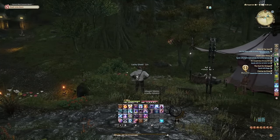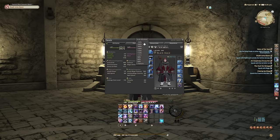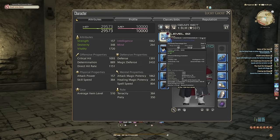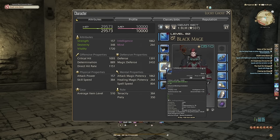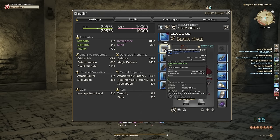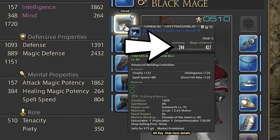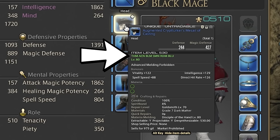Now let's talk about gear. Press C to open your character screen — you've got six pieces of gear on the left (weapon, helmet, chest, gloves, pants, boots) and six on the right (jewelry and a shield if you're a Gladiator), plus a soul stone for your job. If you hover over a piece of gear, it tells you its name, defense, magic defense, item level, and what classes can wear it, along with the required level. Item level is very important and will generally determine if an item is better or worse for you. It's green if you meet all conditions and red if you don't.